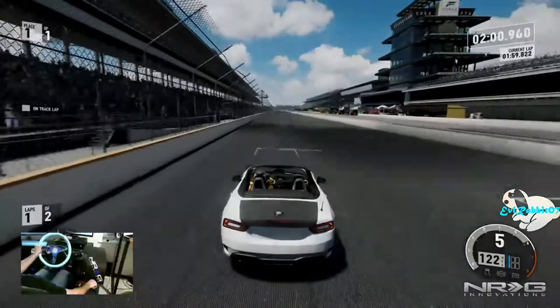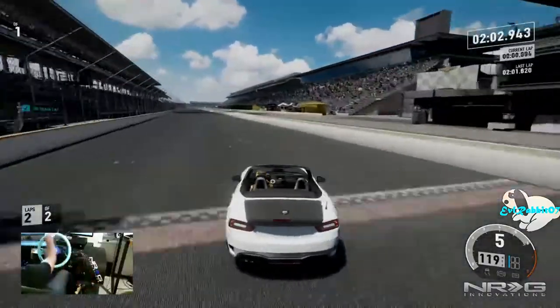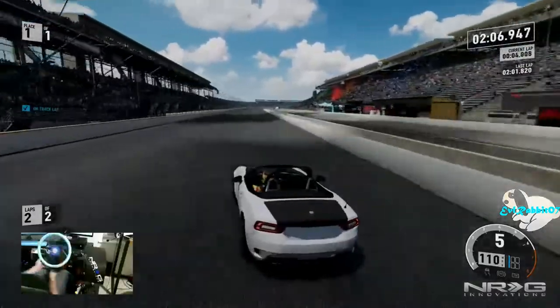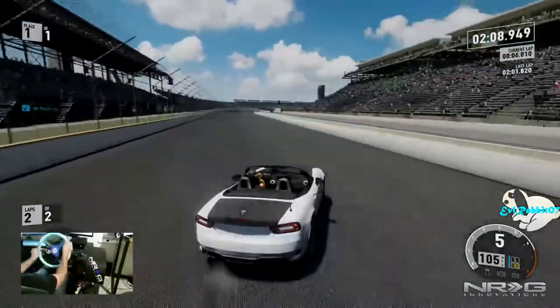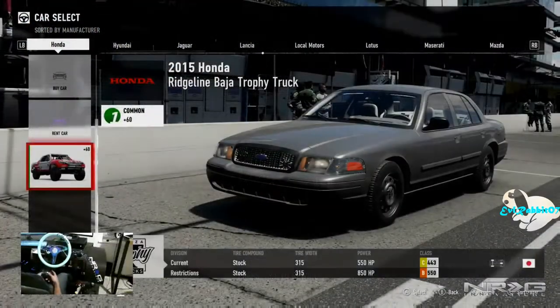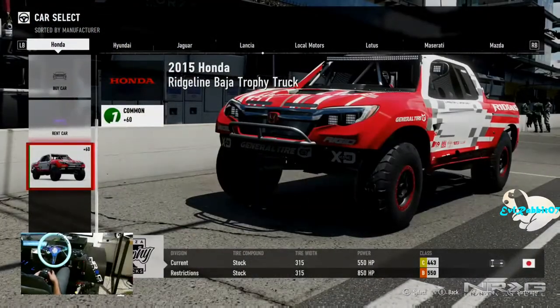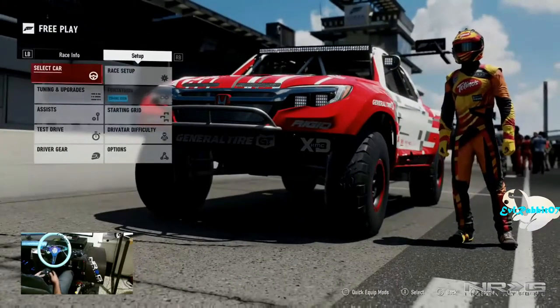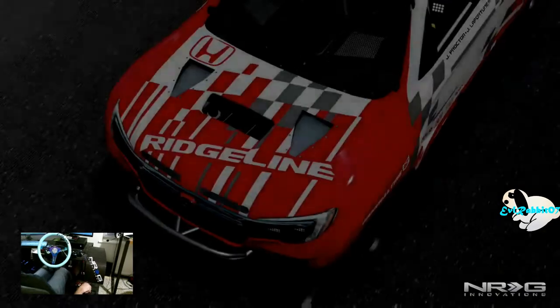I think I've had my fun with this car for now — doing a manji down the straight in fifth gear. And we wrecked it. Next up is the 2015 Honda Ridgeline Baja Trophy Truck. Like I said, I'm not sure why they gave us trophy trucks because there is absolutely no off-road in Forza Motorsport 7.